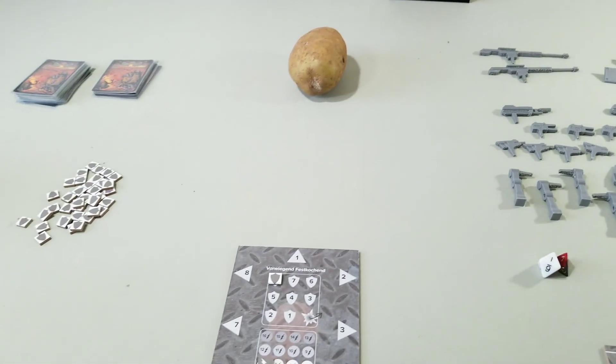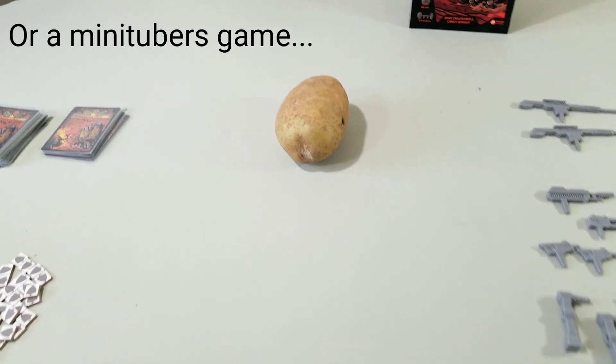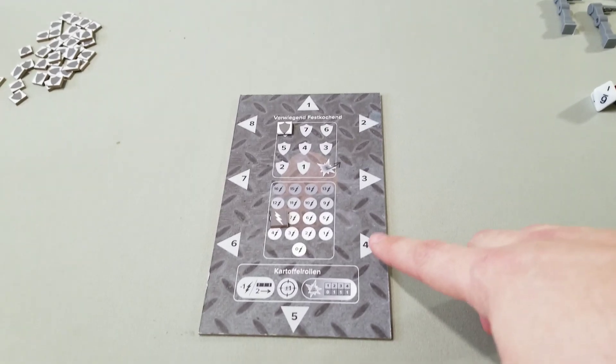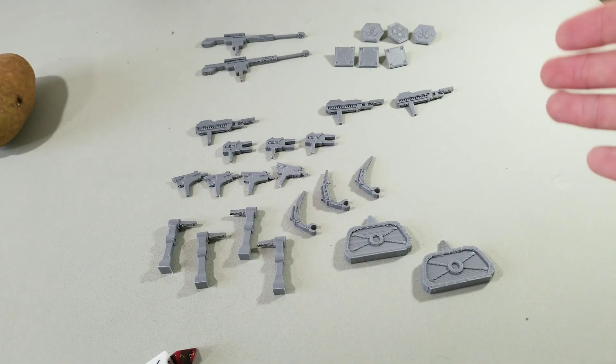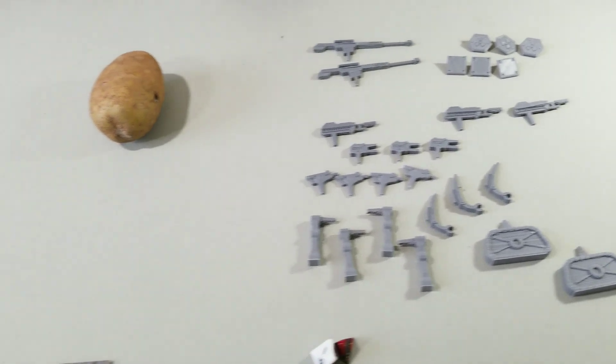Kartoffel Creek is a real-time strategy game for two to four players. You're going to need one potato. You're going to have a potato command board, a ruler, a number of dice, shield tokens, and cards that you're going to draft. You also have a number of equipment parts and weapons that you will place into your potato after you have drafted cards.